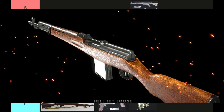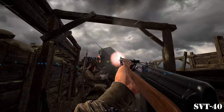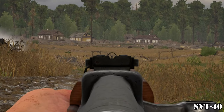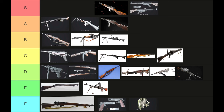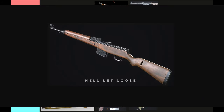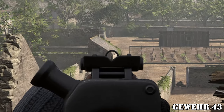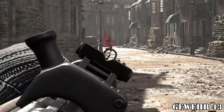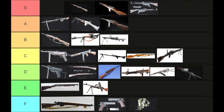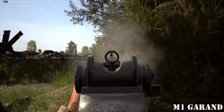The SVT is the semi-automatic rifle for the Soviets. It is a one-shot kill at short to medium range and a two-shot kill at long range — it's an S tier weapon. The Gewehr is the semi-automatic rifle for the Germans. It is also a one-shot kill at short to medium range and a two-shot kill at long ranges. It is an S tier weapon, but still not quite as good as the M1 Garand, which is the semi-automatic rifle for the Americans.